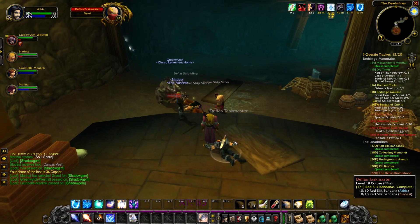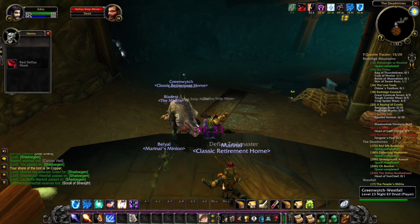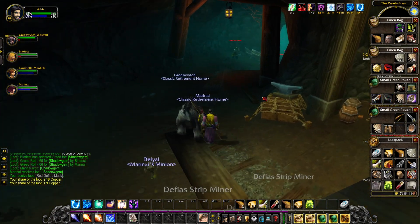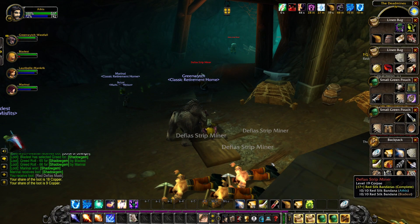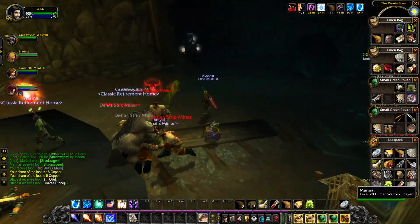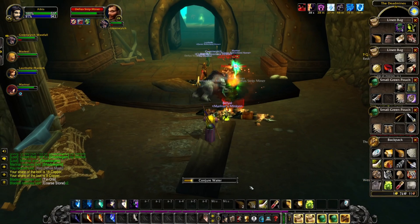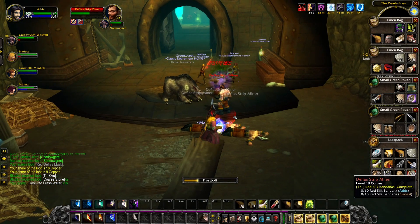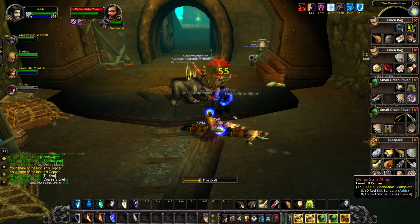Another shadow gem — I'll pass on that — and a red device mask. I'm going to delete both of the masks I have in my inventory. I'll take a moment to pop off my mana a little bit and conjure another thing of water so that I can drink when needed, and then deal with these Strip Miners.